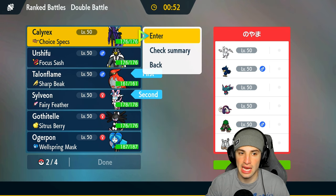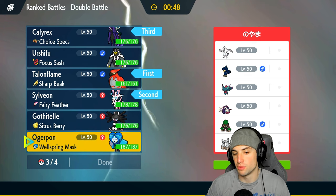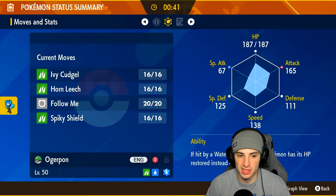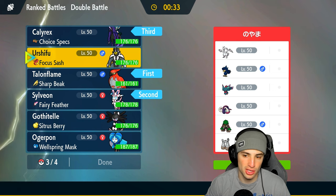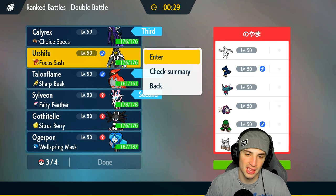Last but not least, do we go Urshifu or Ogrepunk? Ogrepunk's pretty solid — Corn Leech and Ivy Cudgel are great, and we're super effective onto the Tusk and Stone Journal. But Urshifu is just great. Sucker Punch is a huge thing, Close Combat could be good. I like Urshifu.